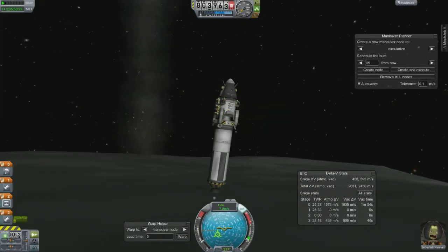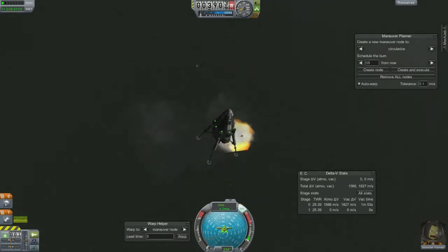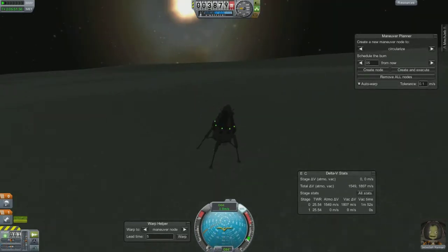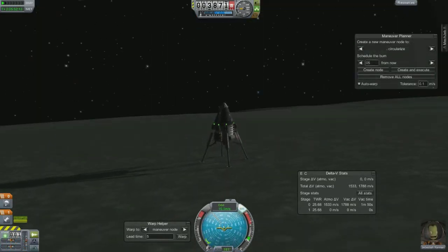One thing I did — which was a good idea since I forgot lights on this craft again — was drop the large transfer stage tank. Because the surface is so monotone it's tough to judge distance, dropping the tank gave me some perspective on how close I was to the ground. However, I couldn't seem to find the right angle to kill my horizontal momentum, so I ended up bouncing — not just bouncing, but really bouncing with somersaults.